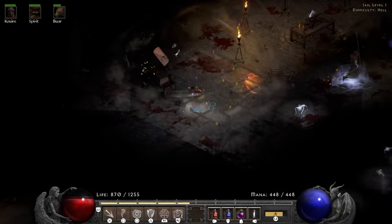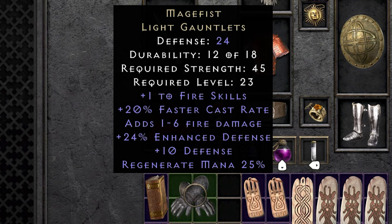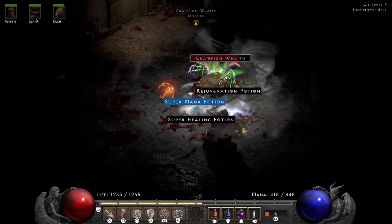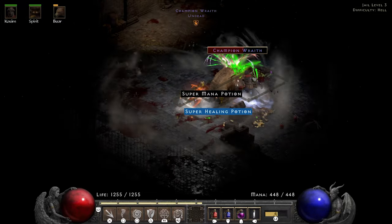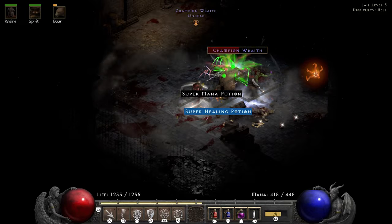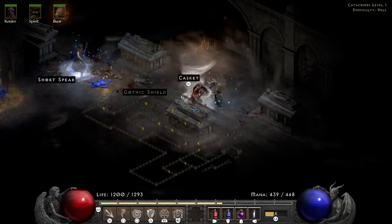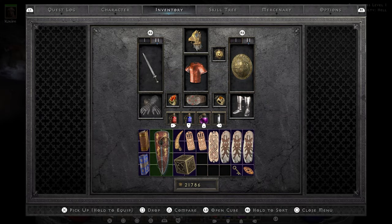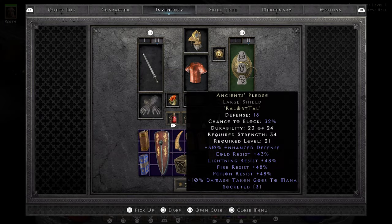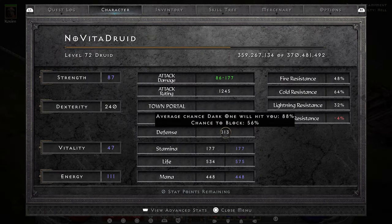I would have loved to find those Magefists while I was still a fire Druid, cause they are the actual best in slot item for that build. While the tornadoes deal physical damage, the Hurricane deals cold damage, so dealing with ghosts in the Jail is just a matter of waiting around until they die. In the Catacombs I end up finding a Gothic Shield with 3 sockets. A Gothic Shield has 4% more base block than a Large Shield, meaning it's a free upgrade — for the mere price of 240 dexterity I now have 56% chance to block.